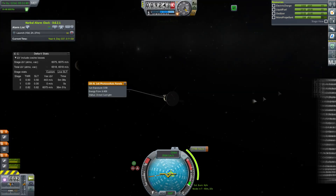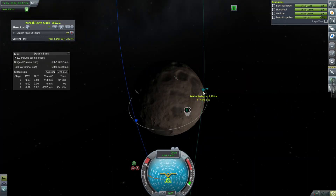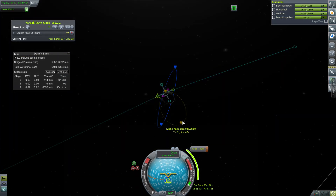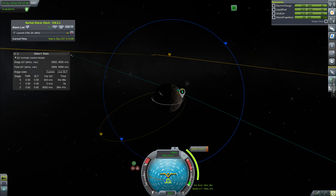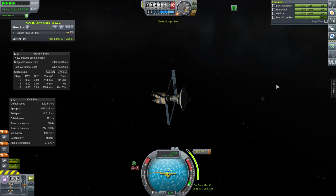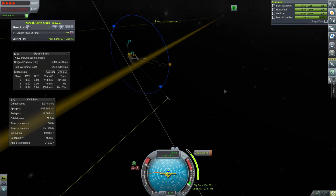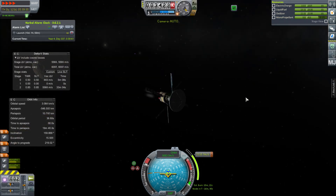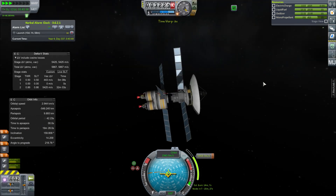You may remember a few episodes ago we sent a spacecraft down to Moho again, and I forgot all of the scientific equipment. But it doesn't matter because we got a mission to put a satellite in a polar orbit of Moho. So that's what we're going to do today — we're going to use these arc jet thrusters, very efficient, using monopropellant and electric charge, to slow ourselves down. Here we are just doing the first stage of our burn. It does take a while — it's about a 20-minute burn. It has no scientific equipment on it, but that's fine. That's not its mission now.